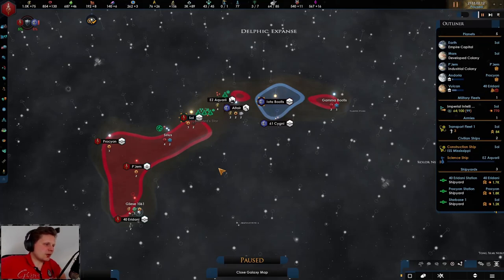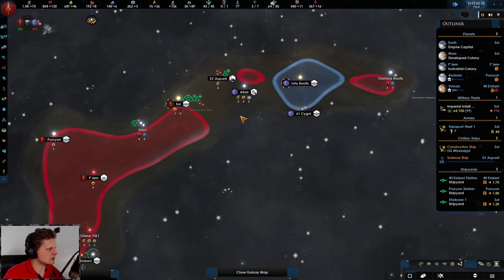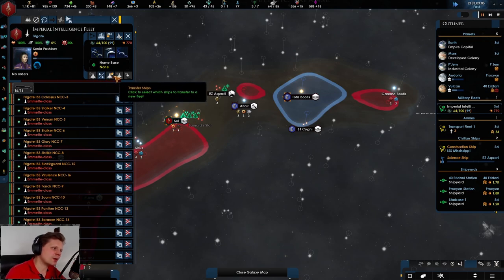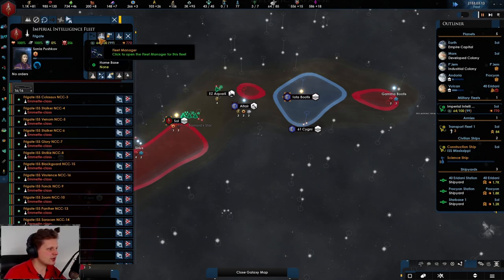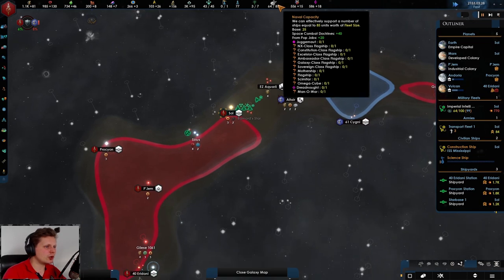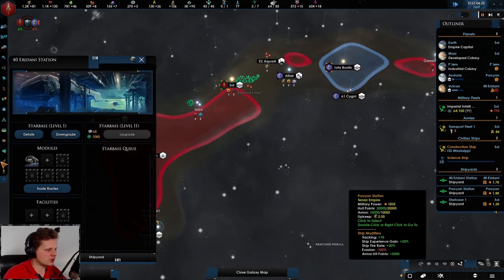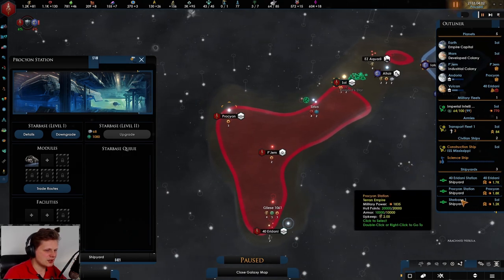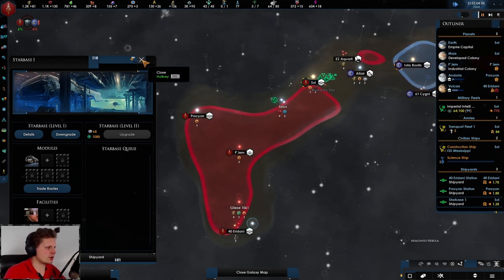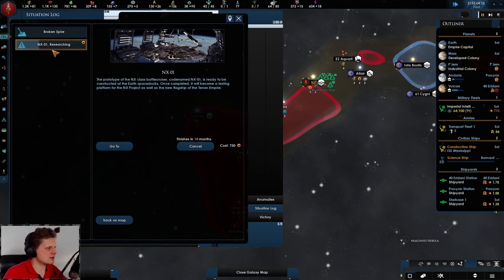Welcome back - we're playing as the Terran Empire on Grand Admiral. The rebellion triggered last time, which is cool. I pulled back the fleet. Let's see how many alloys we're going to need to get these ships - we need about 1700. We don't have the naval capacity for it, although all of these stations have one shipyard. It might have something to do with the rebellion but I'm not sure.